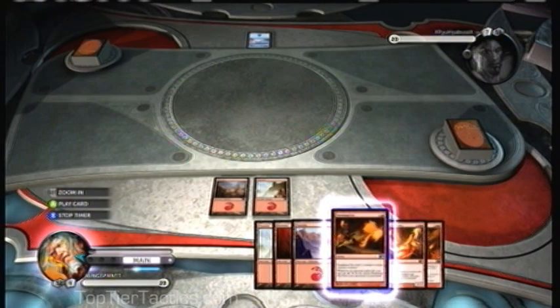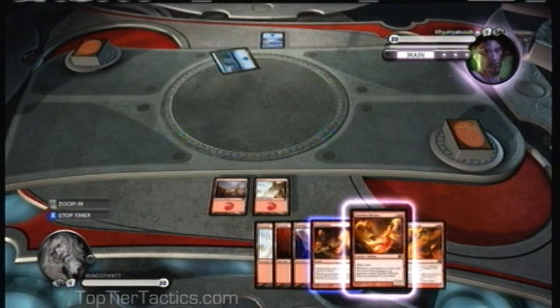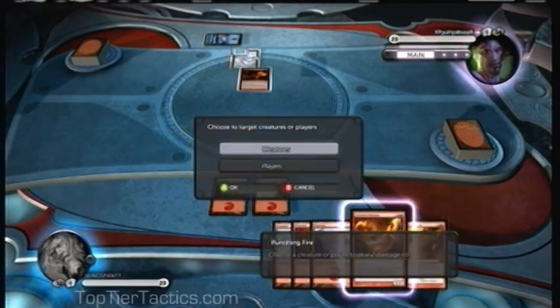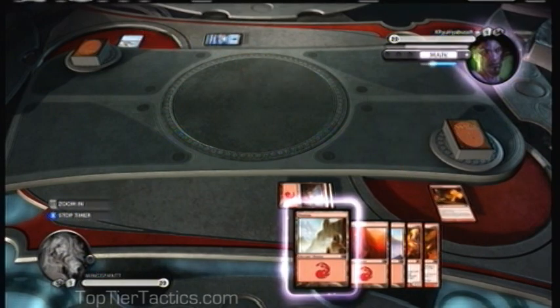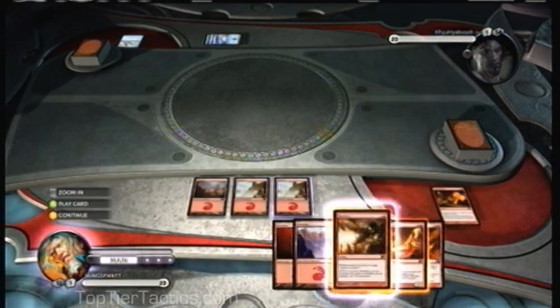The only time I'd stick with a 2-land starting hand is if literally every single card in your hand costs 2 or less mana to play — that way you could at least get through your first 4 or 5 turns with no problem. But that's not necessarily a good sign. Now he's going to play a 1-1 Illusion that gets stronger based on how many Illusions are on the board, and I'm going to burn it at the end of his turn as an instant.